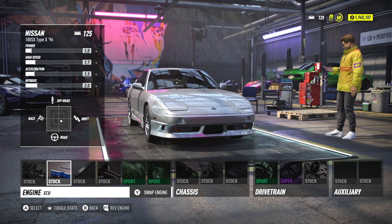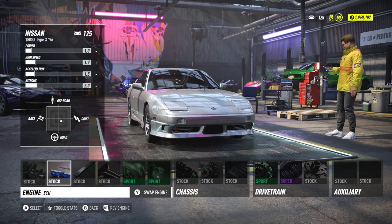For example, I'm using the 180SX. The car starts at a 125 rating with almost all stock parts: 1.0 on power, 1.7 on high speed, 1.5 acceleration, and 2.0 on nitrous. But at level 11 you can equip the following: Pro Plus Crankshaft, ECU, Intercooler and Exhaust; Sport Dual Turbo; Pro 2x3lb NOS; Pro Track Suspension; Pro Brakes; Pro Track Tires; Pro Plus Clutch; Elite Gearbox; and Pro Track Differential. Also add Radar Disruptor in your second auxiliary slot. This build puts the car at a 226 rating with 1.3 power, 3.3 high speed, 3.5 acceleration, and 4.0 nitrous.